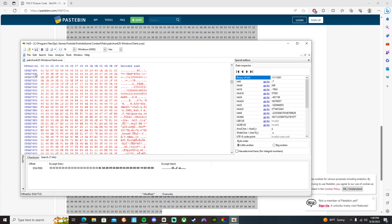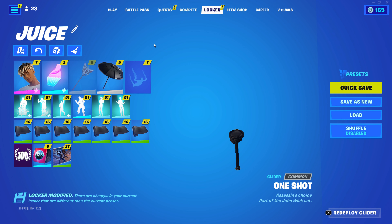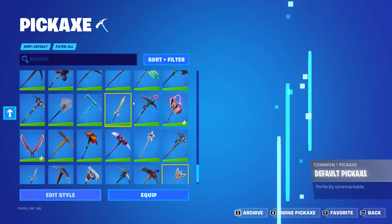You should be done — it should show up like this, red or something like that. Go to File and save it, and then you're done. Go ahead and exit out of all that. As you can see, we got the pickaxe, but it will show as a default pickaxe.